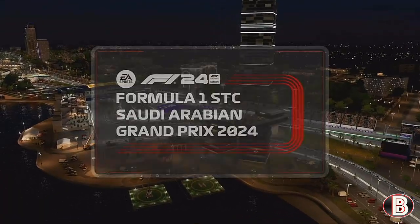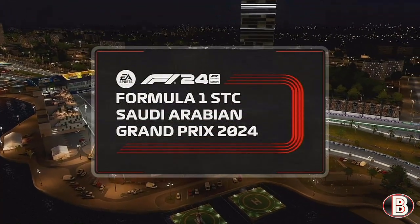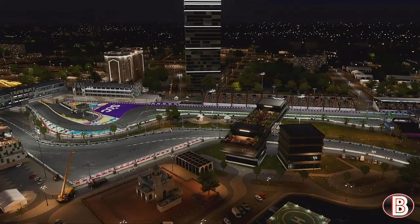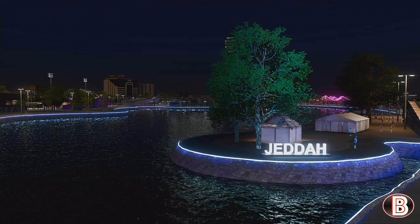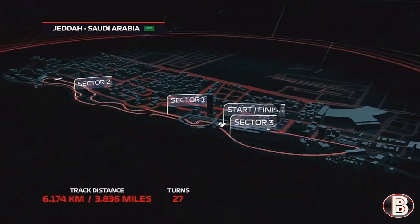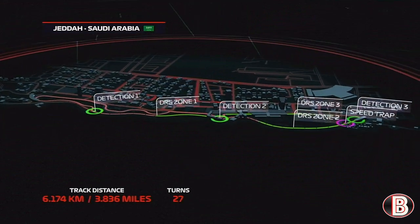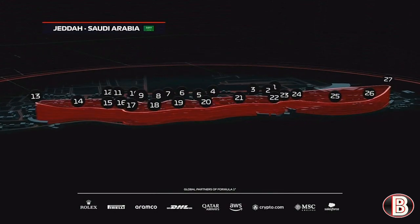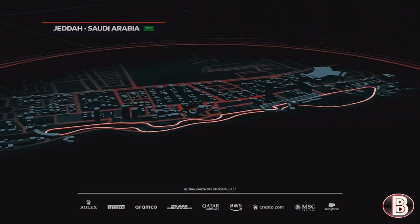Months of rumour and speculation all comes to an end today as we return to racing for the opening event of what promises to be an enthralling season. Welcome along to round one of this year's Formula 1 World Championship. Let's take a look at a topographical map of the Jeddah street circuit — a number of challenging corners. Like many street circuits, this track has the potential to punish drivers that get it wrong.